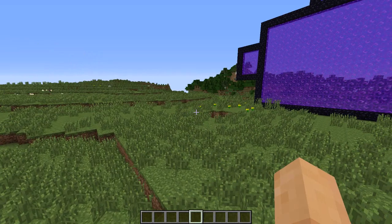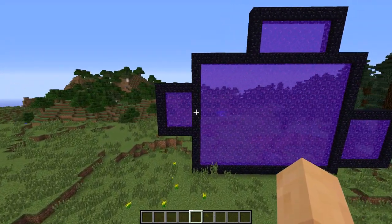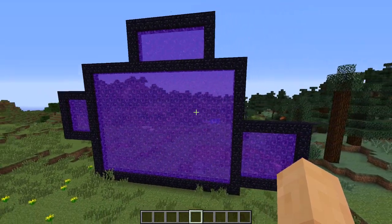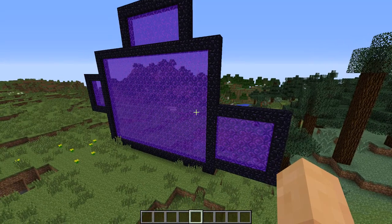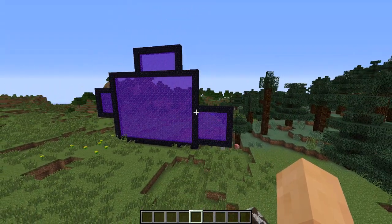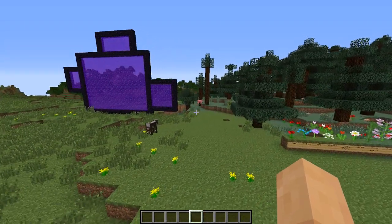As you guys can see here, these are the nether portals. Nether portals are no longer restricted to their old size. You can actually make them as big as — I think it's like 23 by 23 — these are about half that as you can see. You can fit a ghast through there, and you can make some really cool designs with it. It's just a nice new feature.